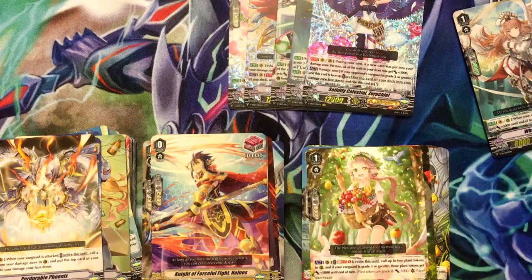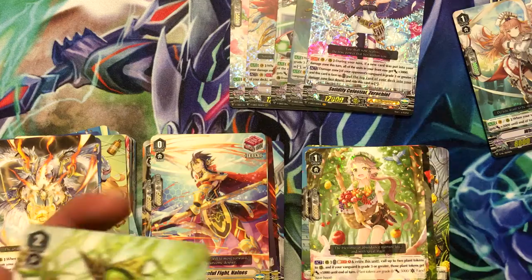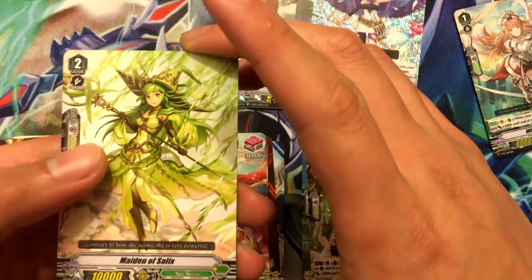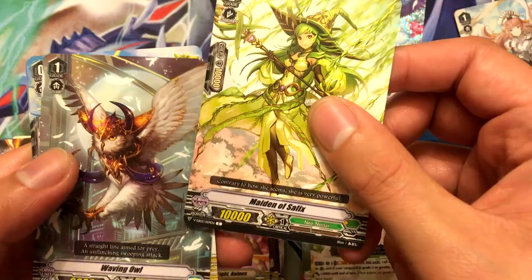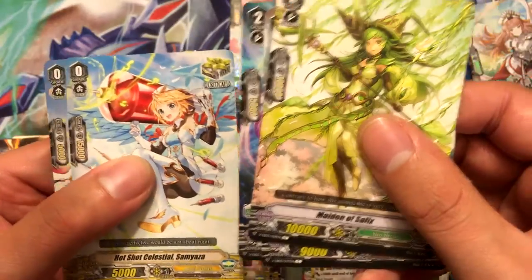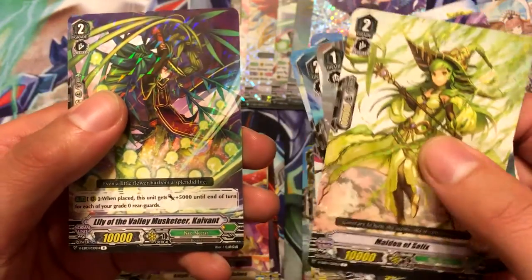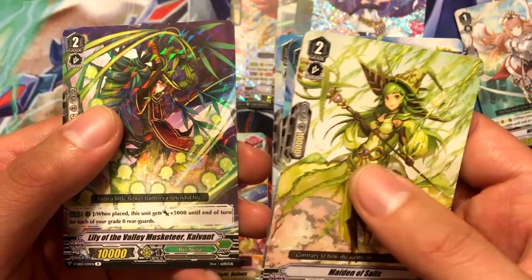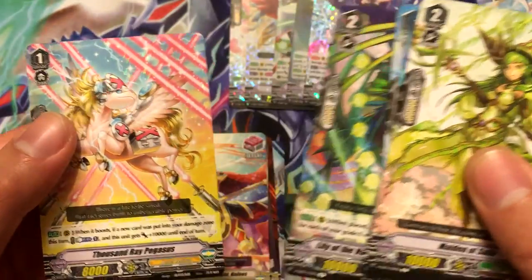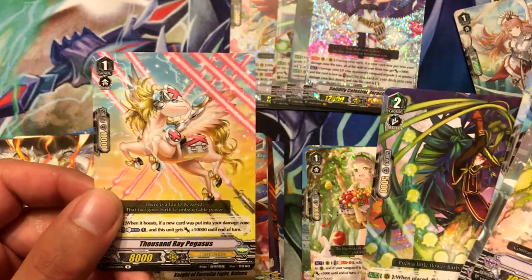All right, last pack. I've got almost one of every rarity — I don't know what else to ask for except maybe another double rare or triple. Maiden of Salix, Waving Owl, Iris Knight, Hotshot Celestial Sosmia, Bouquet Toss Messenger, Lily of the Valley Musketeer Kyvent, and Thousand Ray Pegasus. That doesn't look as cool as Million Ray Pegasus, but oh well.